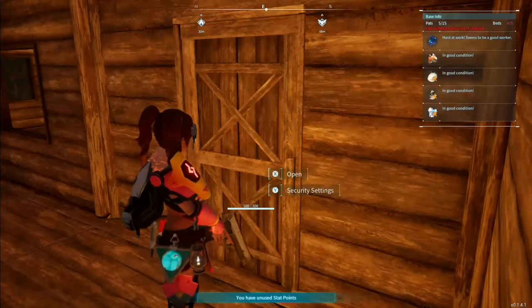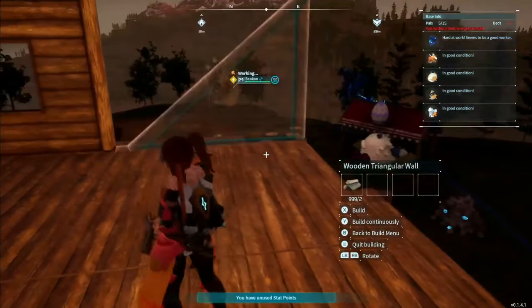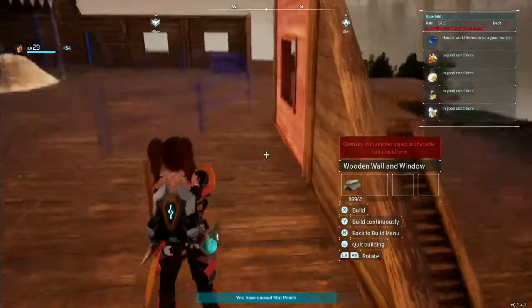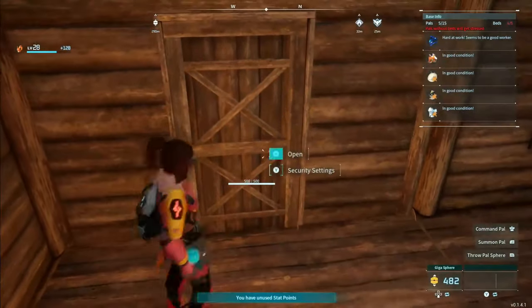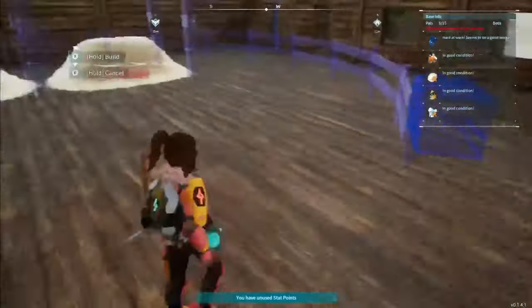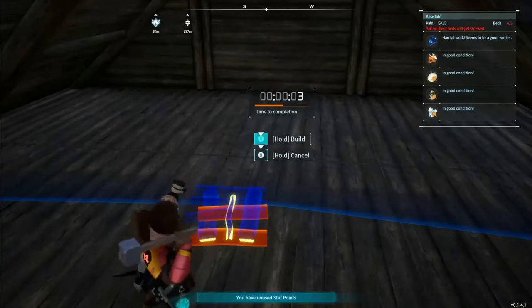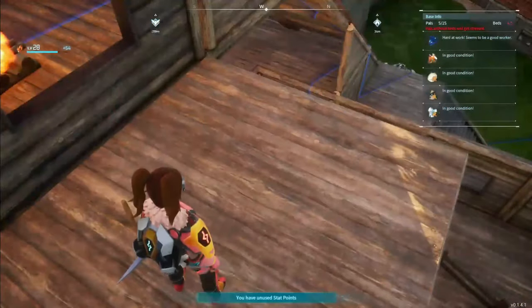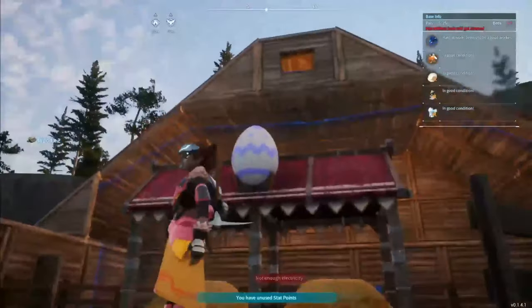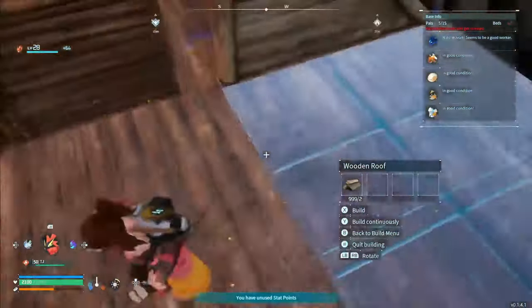I had a lot of fun making this build. I'm going to have Anubis build out the breeding farm so I can see what we're dealing with in terms of size and work around it. Then I'm going to put that fireplace up on the top level so you could see the soft little glow from down below. I did stick a window in front of it — I just love the way that lit-up window looks right up there.